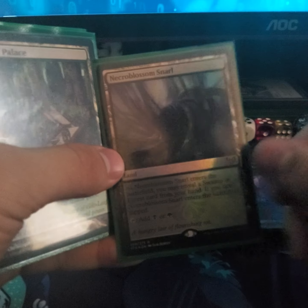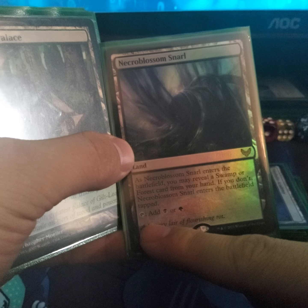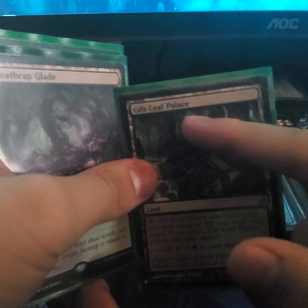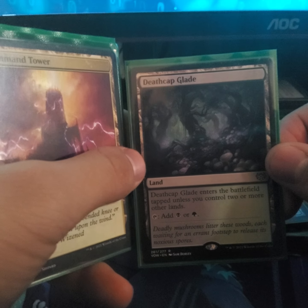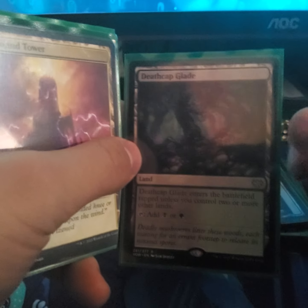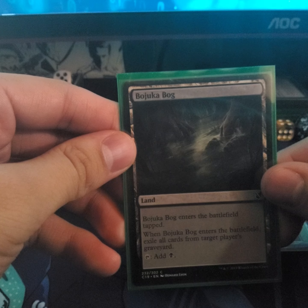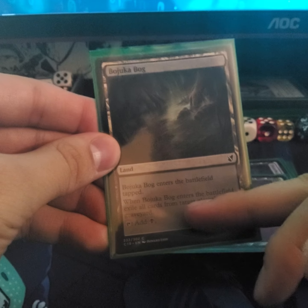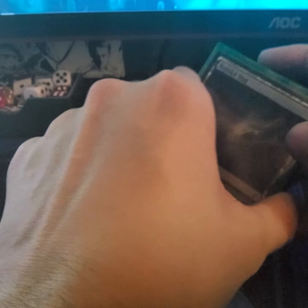Nickel-Blossom Snare — when entering the battlefield you may reveal a swamp or forest from your hand; if you don't it comes in tapped. You can choose either swamp or forest mana. Gilt-Leaf Palace — when it comes to play you may reveal an elf card; if you don't it comes into play tapped, giving swamp and forest mana. Deathcap Glade — enters tapped unless you control two or more lands. Command Tower — add one mana of any color in your commander's color identity. Jokullsarps comes in tapped, exiles a target graveyard, and taps for swamp. That's 17 special lands.